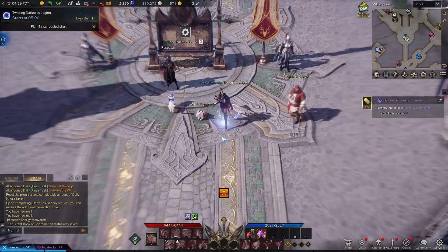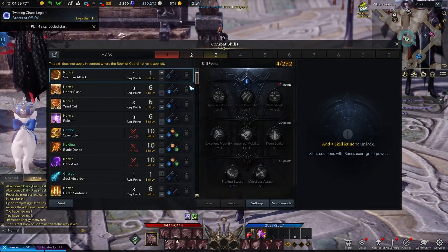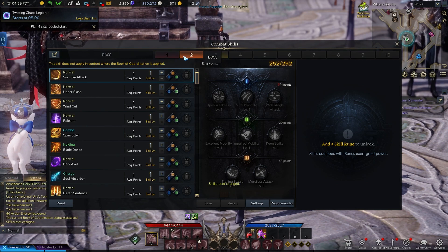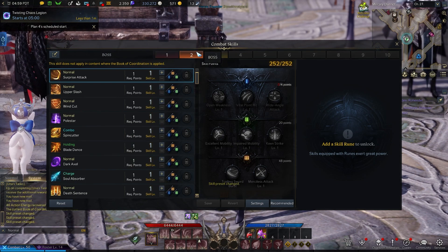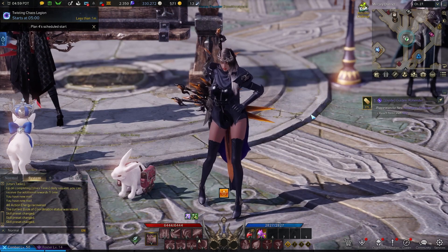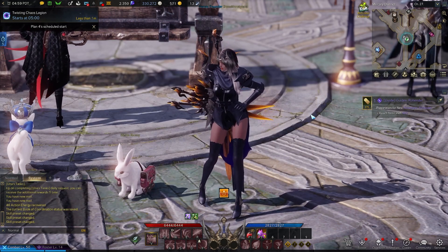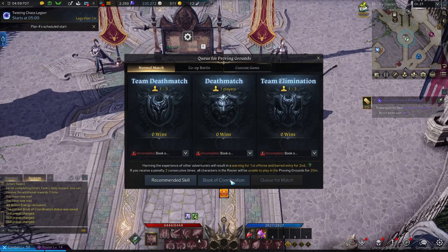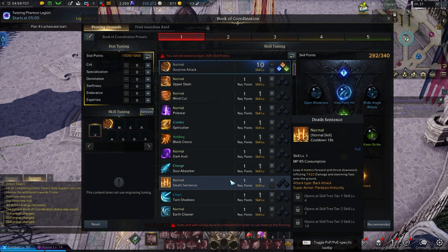The PvP changes you make in the Book of Coordination will not affect your PvE setup. You usually have two pages of PvE unless you pay for extra — one for mobs, one for bosses — but that has no effect in PvP. Your gear and everything you've unlocked in PvE has no effect either. It's all equalized. When you go into the Proving Grounds, everyone has that same choice to go to the Book of Coordination and manage it. Certain classes will have more benefits with their abilities than others — that's true in every PvP arena game.